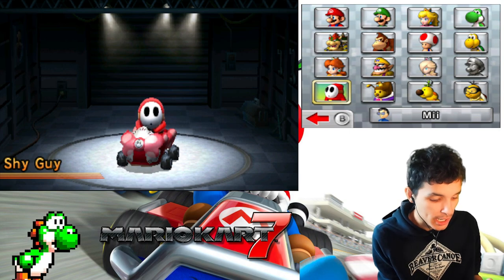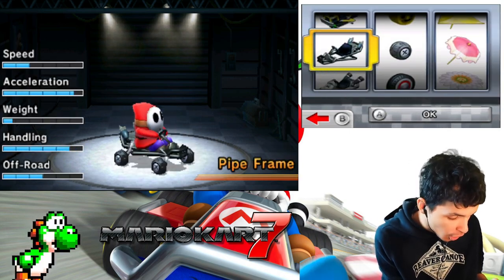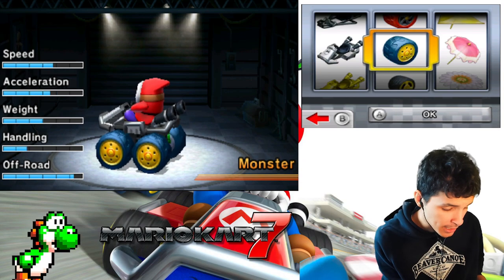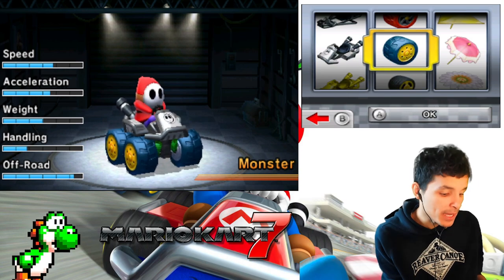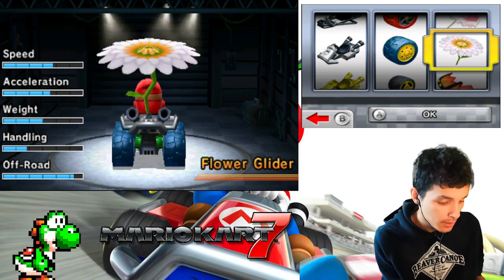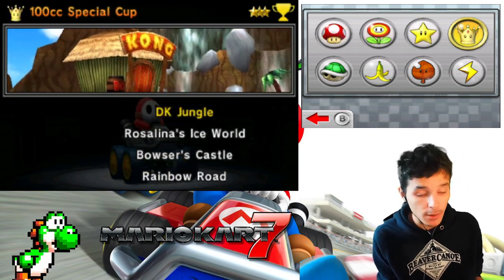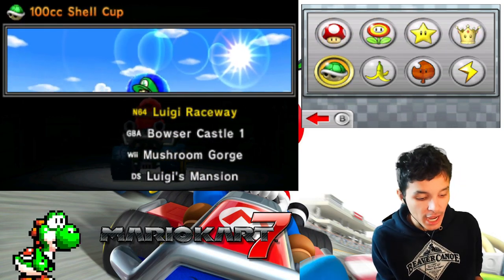Shy Guy? Yeah, Shy Guy. Okay, let's go with — I think we used all the carts in the game, so let's go back to the standard cart. We'll go with the big wheels again, and for the glider we'll go with the flower glider. Previously in the last episode we played the Special Cup 100 with Rosalina; now it's time to do the Shell Cup 100 with Shy Guy.